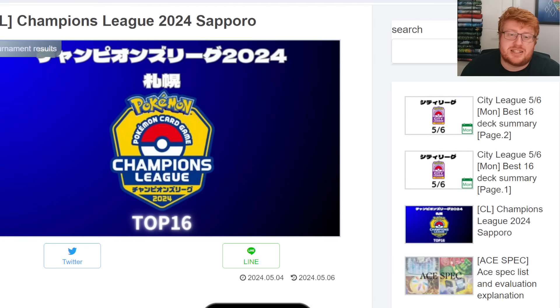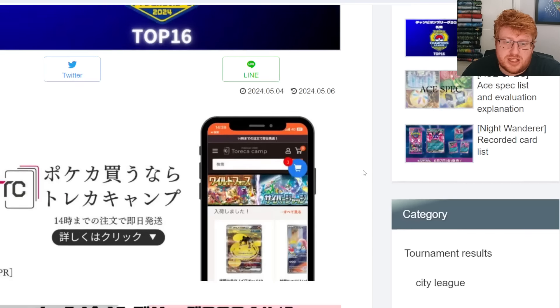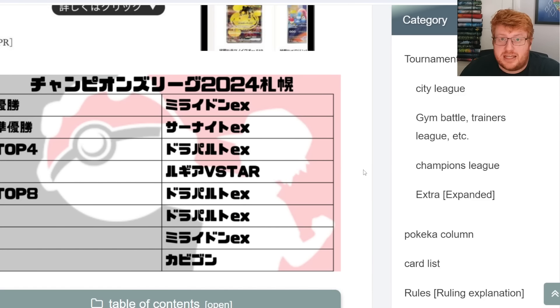Hello everyone, it is Joe here from Omnipoke, the channel that brings you everything Pokemon. If you're looking for PTCG Live codes, make sure you check out the Poetown store. You can get a 5% discount on your orders using the code OMNIPOKE.